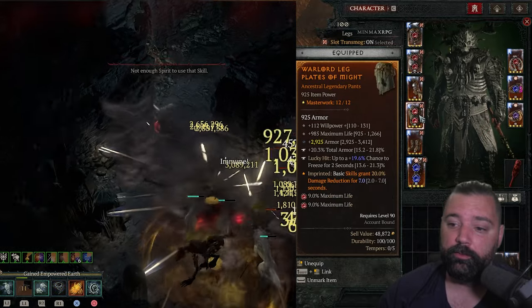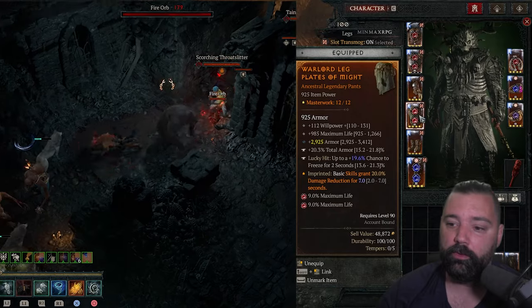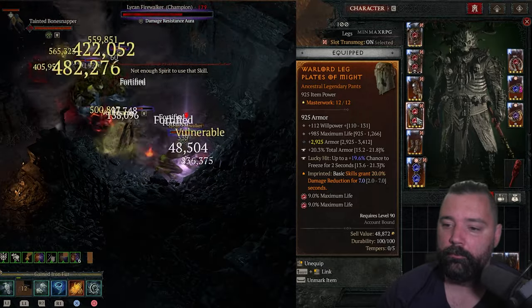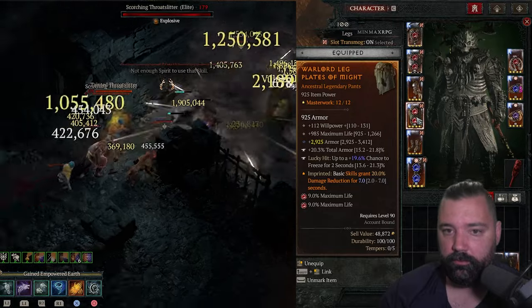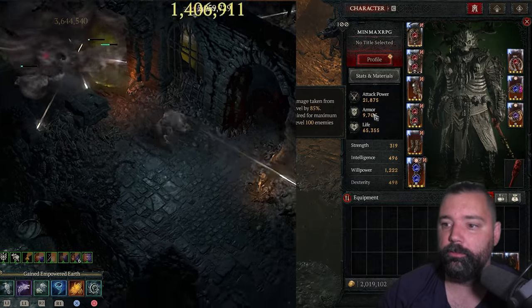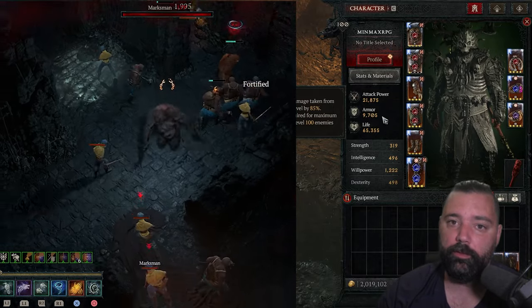Aspect of Might on the pants — you're going to be looking for willpower, maximum life, armor, and total armor on the tempering, followed by stun, freeze, or immobilize for the second tempering. There's a little bit of leeway in terms of armor rolls, whether that be total armor or the flat armor value, but make sure that you're over the 9,230 armor required to get maximum reduction. Have a little bit of leeway as you level your pieces up through the masterwork process.